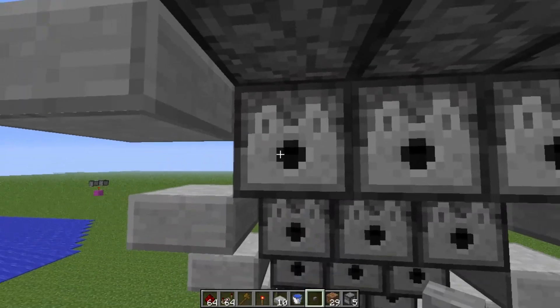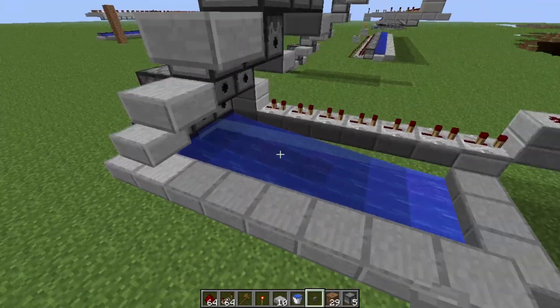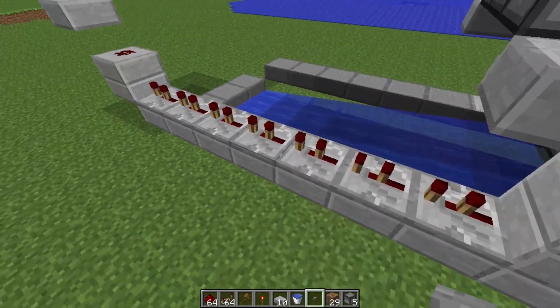I have these blocks on the side so that when the TNT comes out, it doesn't go too far off to the side and land down here and blow that part up. Same over here — I have blocks next to all of those so it doesn't blow up anything on the side.